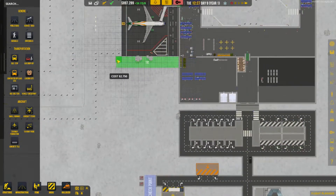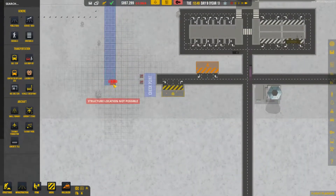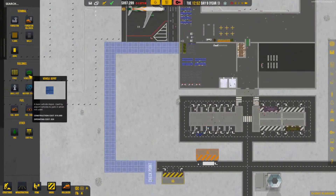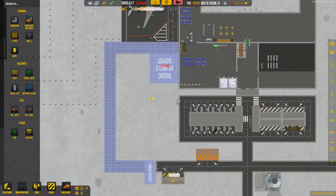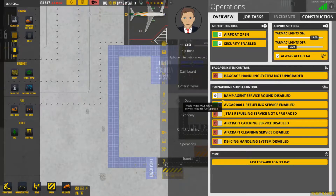We're going to build a service road out of concrete, like so, like so, and like so - done. We're going to structures and place a vehicle depot over here. This means we can also place the new fuel system which we'll use for commercial flights. We need to unlock the ramp agent too - I totally forgot about that.